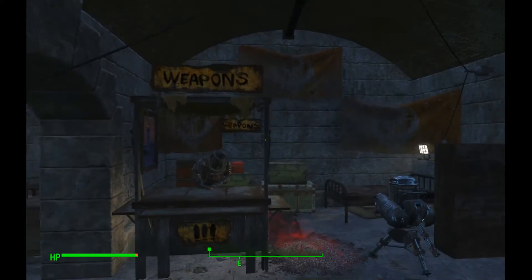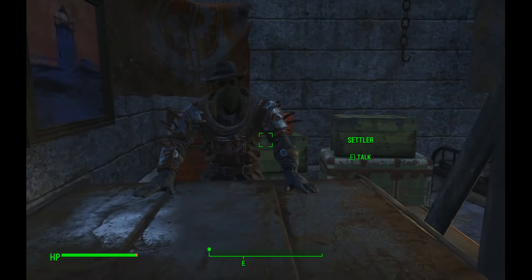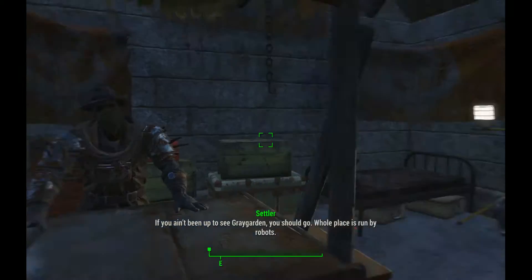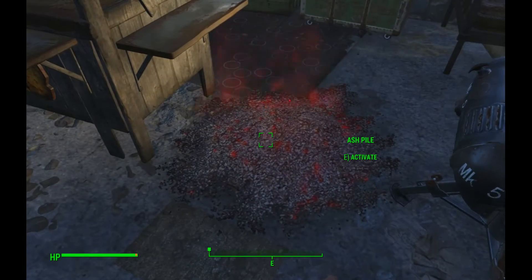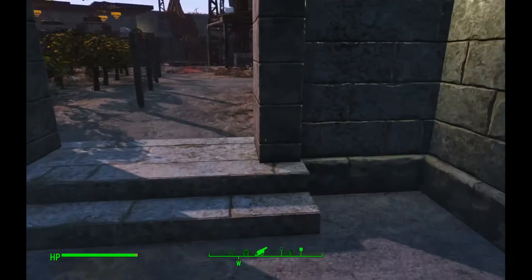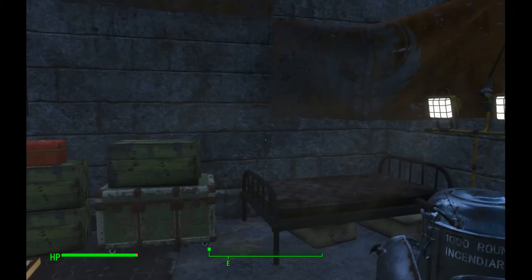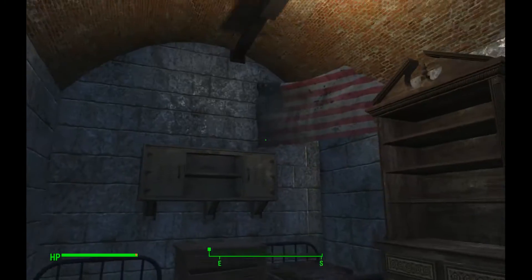Over here we've got the weapons area with a shady-looking guy — he's just hanging out. There's a little turret out there as well because I feel he should have one. There's also an ash pile — I don't know how to get rid of these, they don't seem to do anything, they just hang around all over the base. Let me know if you know what you're supposed to do with them.